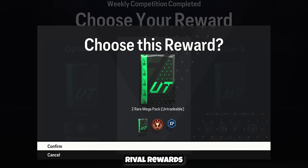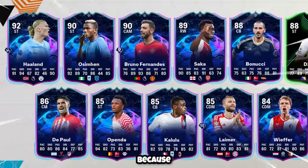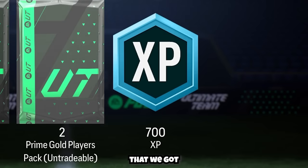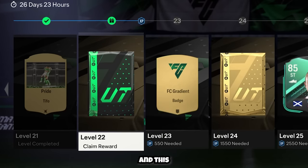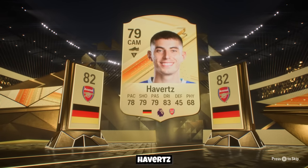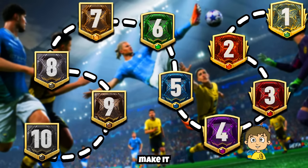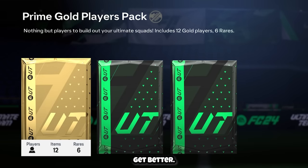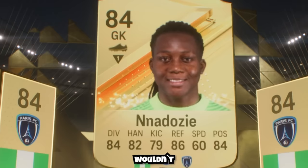When I logged on, my Division Rivals rewards were ready to claim, and this was perfect because with the insane promo cards in packs, we had the opportunity to upgrade our team. The XP we got also allowed us to level up in the season pass, giving us another decent pack. First pack was just going to be Thiago, and in the next pack we'd get an 82 rated average. This wasn't good, because if we wanted to make it into Division 1, we needed to upgrade our team a lot, and these packs needed to get better — but unfortunately, initially they wouldn't.